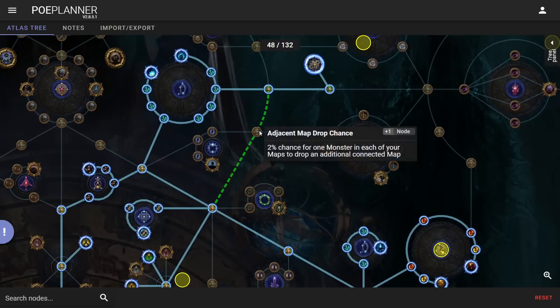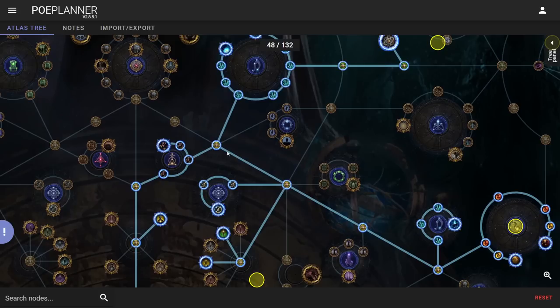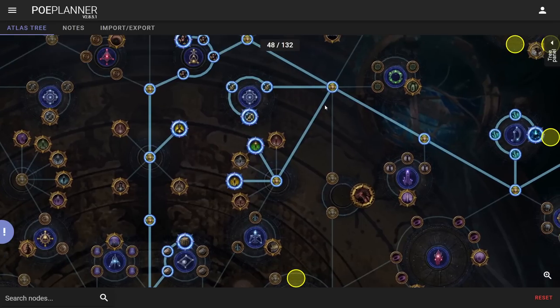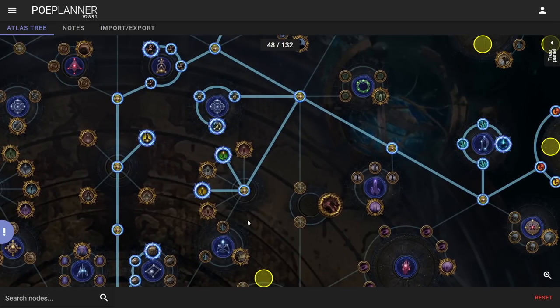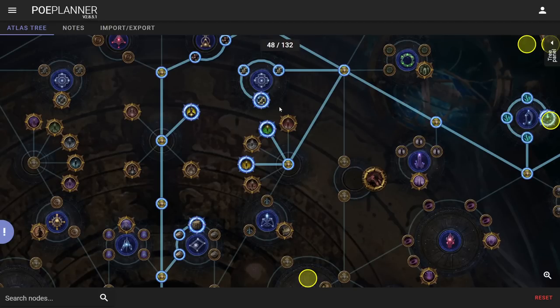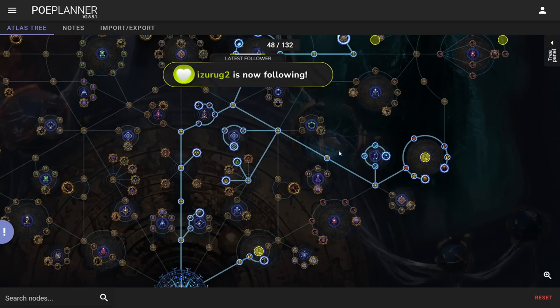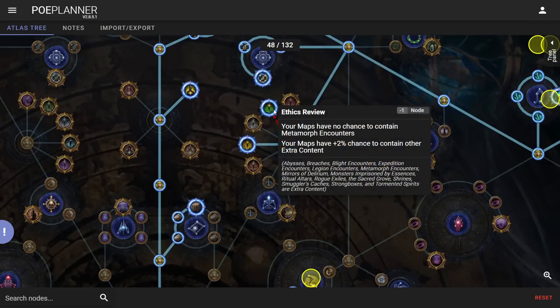You could be more efficient by pathing through Stream of Consciousness first, but I'm kind of lazy and don't really care. So I'll grab Shaping the Skies, and since I'm already right there I'll spend a point to block early. Normally I don't want to block early because it doesn't necessarily help with map sustain, but I really want to try the new Harvest and the way everything stacks with life force.